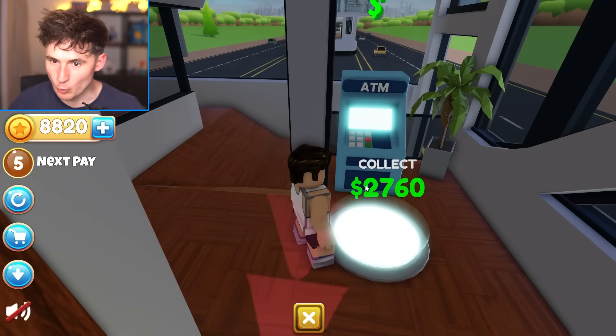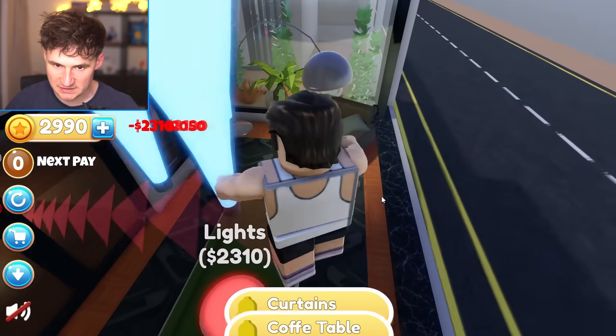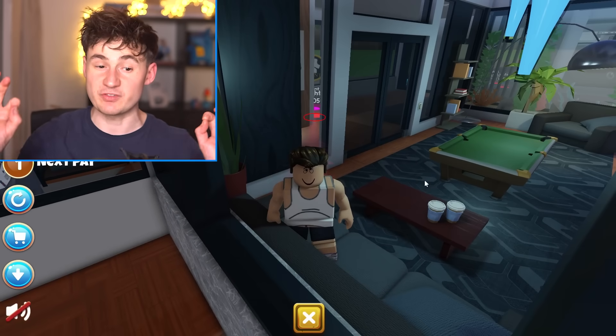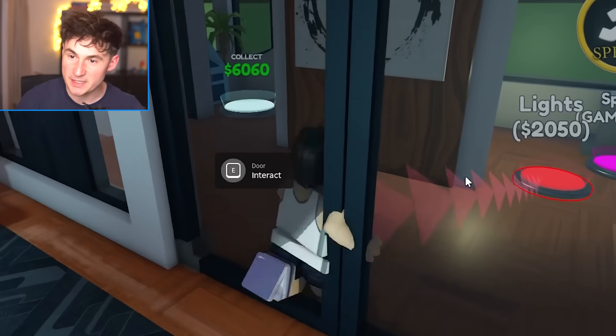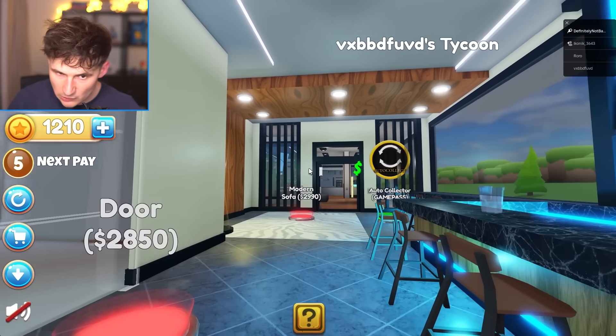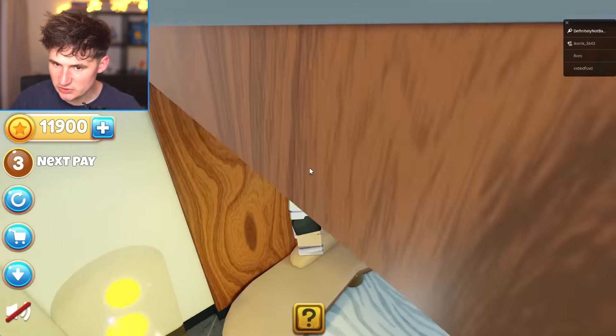How much money do we make per second? We should be pumping up money. $2,700 — I'll take it. Let's get a billboard, curtains, lights. So this is the waiting room when you enter my RV. This is where you wait until my butler picks you up, because time is money. Carpet, chair. The minibar is almost complete. All it needs is a sofa. That's a nice looking sofa.